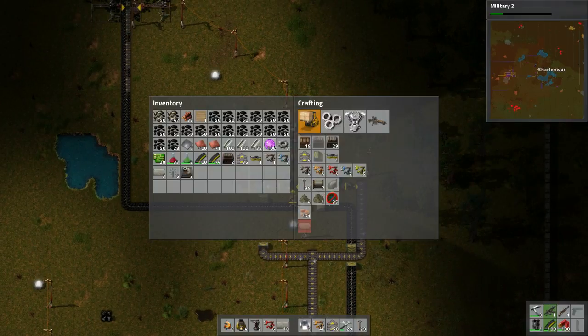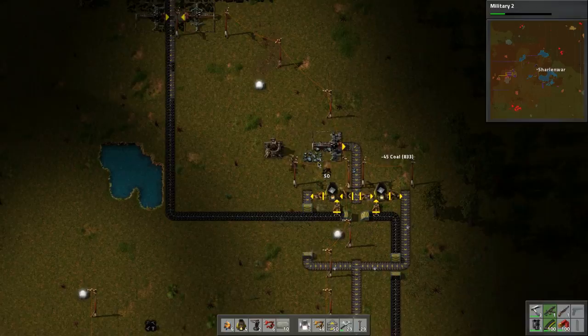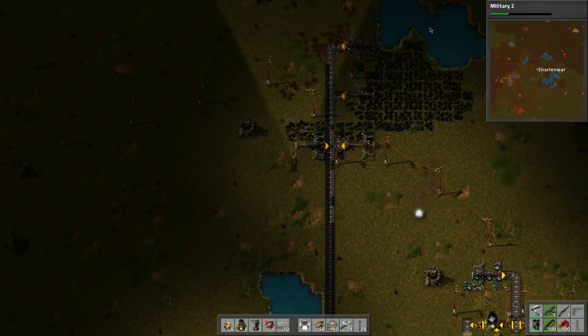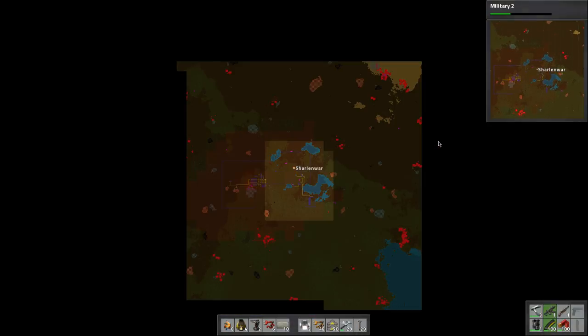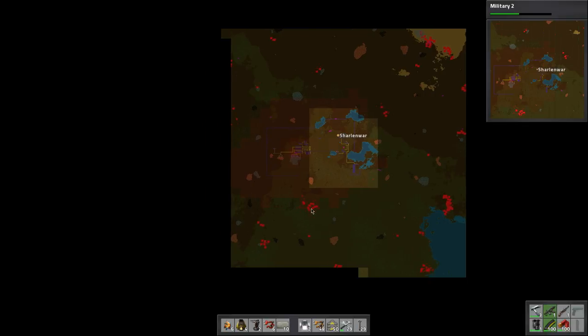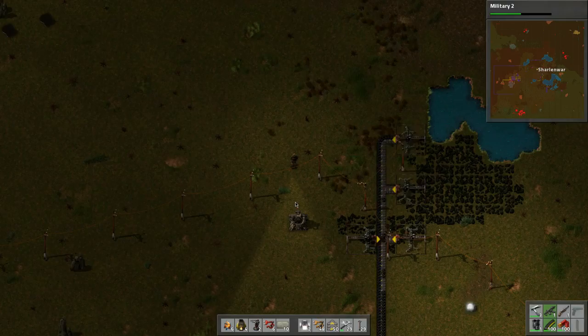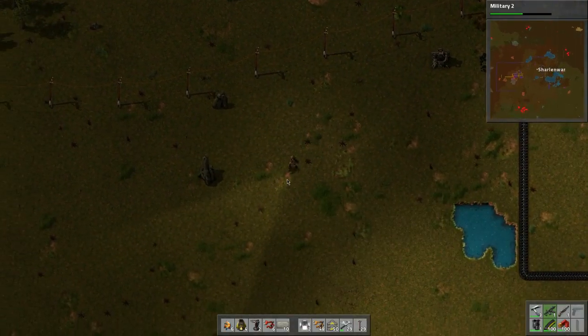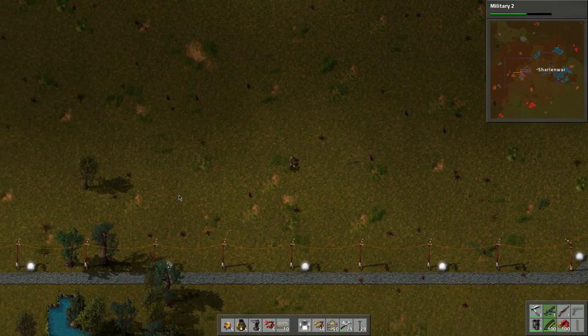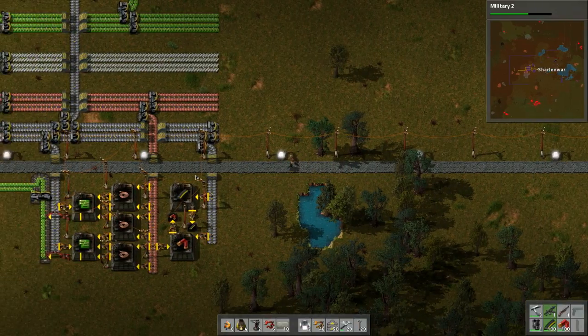How are the coal reserves doing? Looks like they're doing okay, but we might have to start tapping into more. Let me hit M - looks like I'm going to need to secure... what the hell is this base here? That's huge. We need to definitely take care of this base - it's one of our priorities. And there's coal deposits here so we'll have to work towards that direction.